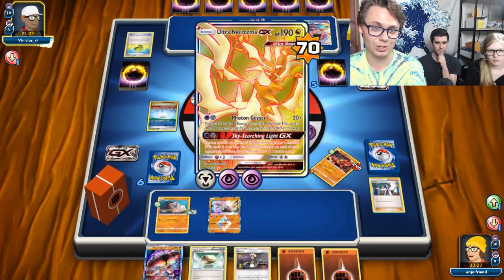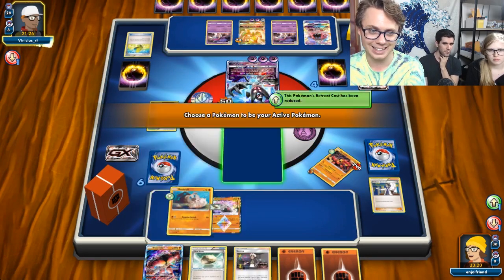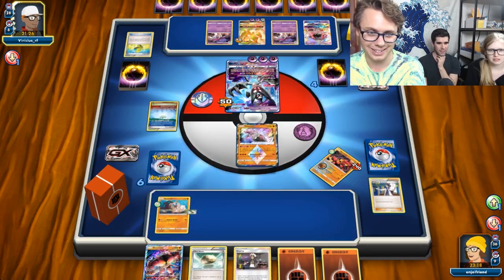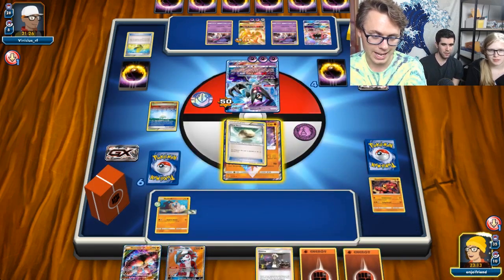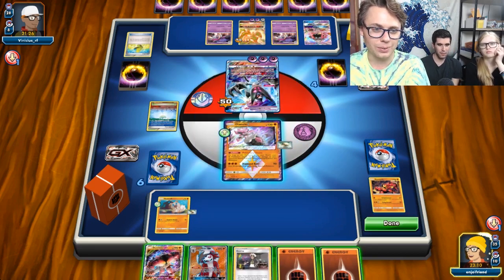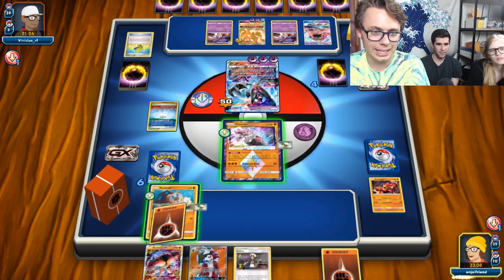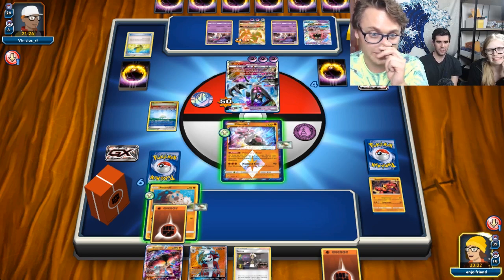We've got this Ultra Necrozma just looming back here — it can easily knock out anything in my deck. The best top deck is honestly a Cynthia right now. That's not great. I feel like we can't even go in — our board is pretty bad. We need to go here and hope he doesn't have Guzma.